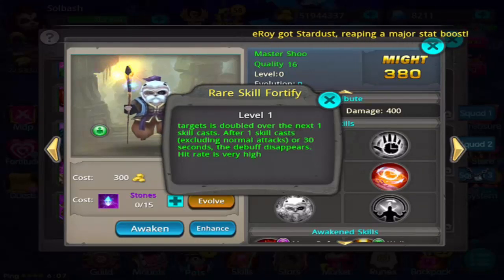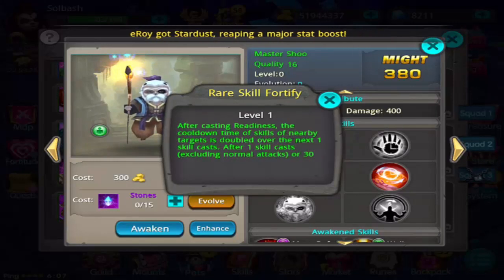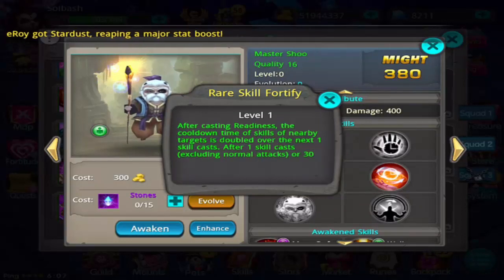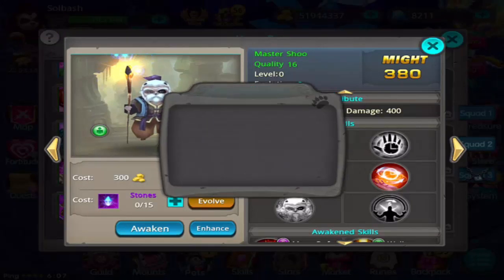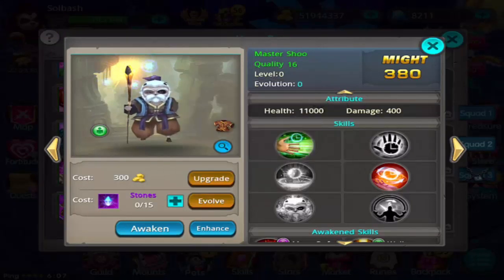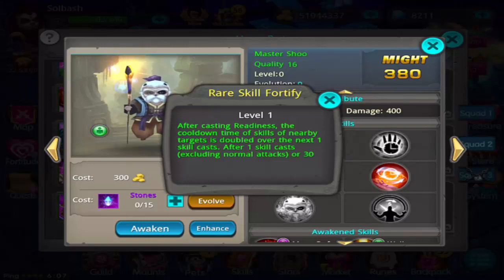The 'hit rate very high' part doesn't make any sense, but the rest of it does. Basically what this skill is going to let you do is after you use your rare skill Readiness — which reduces the cooldown of your own skills — it's also going to increase the cooldown of your opponent's skills. I can see where that would come in handy in PvP.